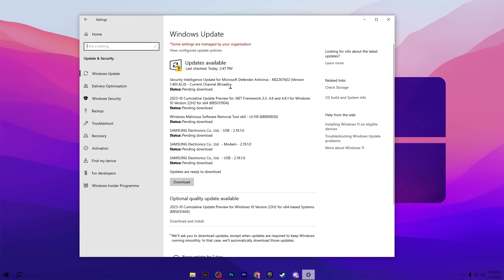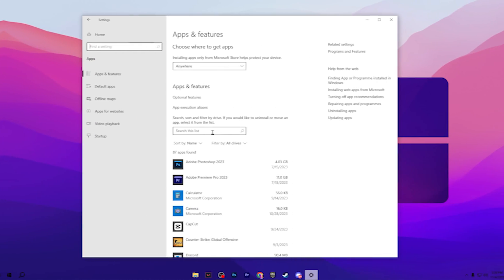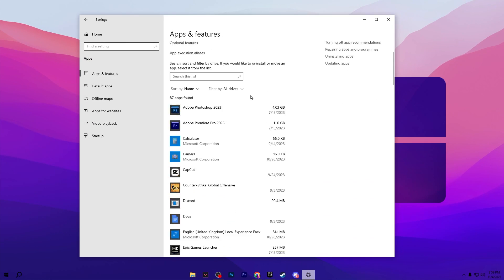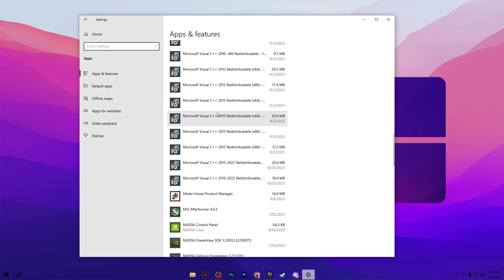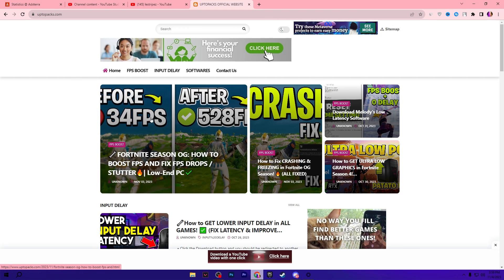Make sure to always update all the drivers and Windows updates — click the Download button and download all available updates. After that, go to Apps in your Windows Settings and check if you have the Visual C++ Redistributable packages installed. If they are not available on your PC, open the link from the description.